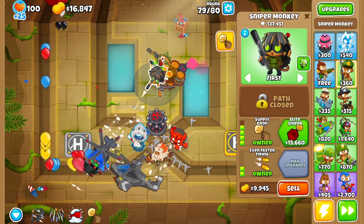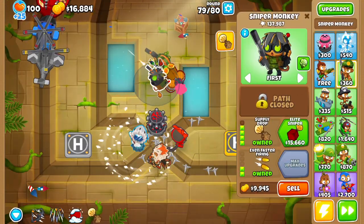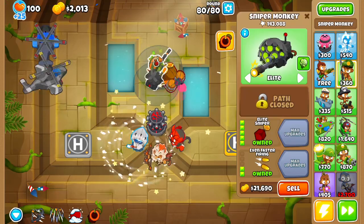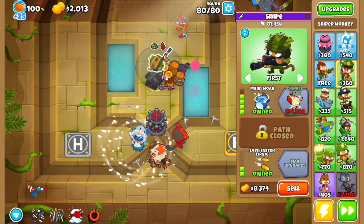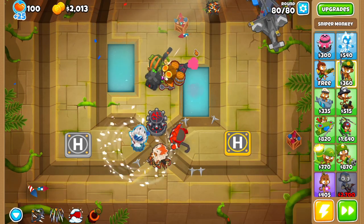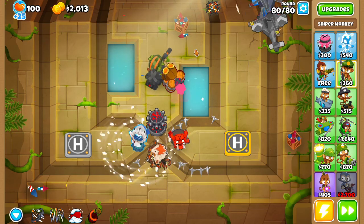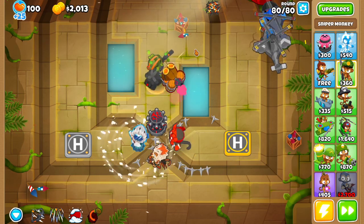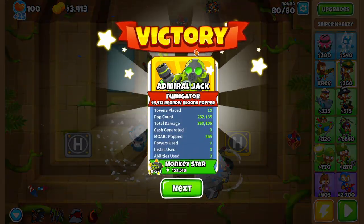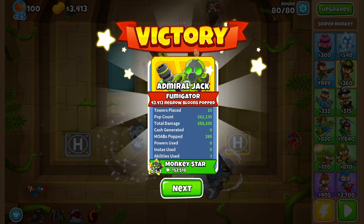Upgrade your Sniper to 0-5-2 on round 79, and save up. Get another Sniper started in a lane. And that is how you beat Shrites on a Heart.